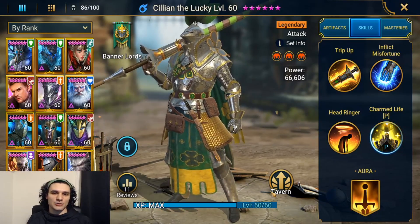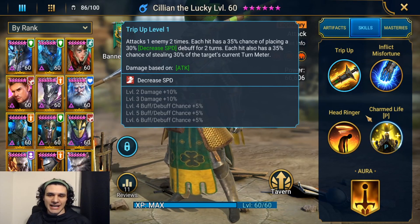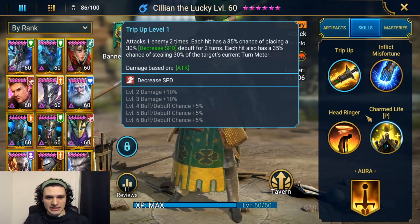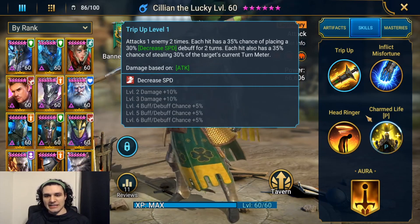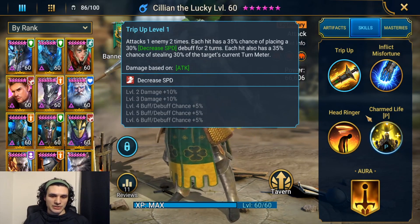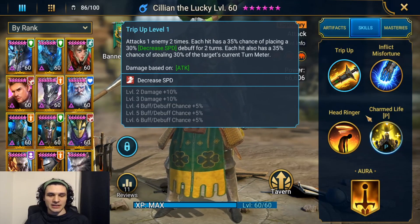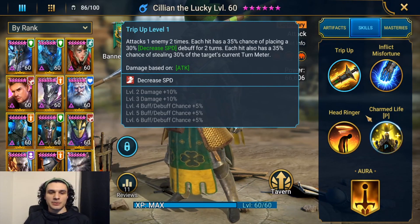For his A1, he attacks one enemy two times. Each hit has a 35% chance of placing a 30% decreased speed debuff for two turns, and each hit also has a 35% chance of stealing 30% of the target's current turn meter. If you book this champion, you get an additional 20% damage as well as a 15% buff/debuff chance increase, raising both chances from 35% up to 50%.